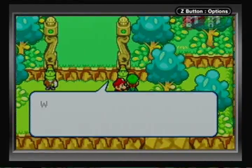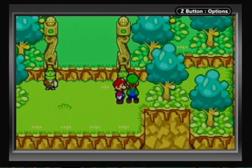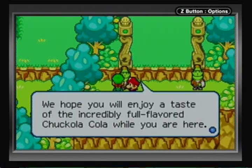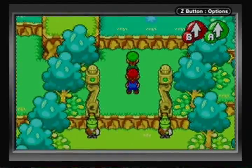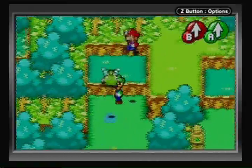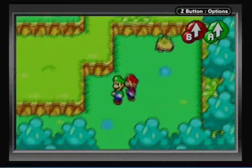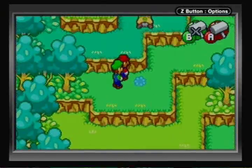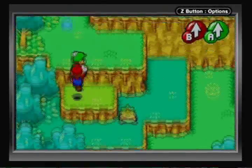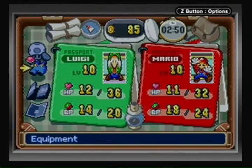This cutscene I accidentally skipped during my enemy farming - I forgot it was here. You show the Queen Bean brooch and they let you through the gate. I guess it's there to prevent you from going through early. The reason it's gated off is because of an ecology study or something.